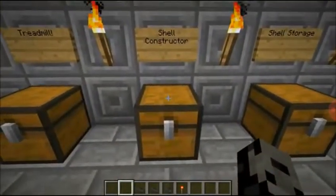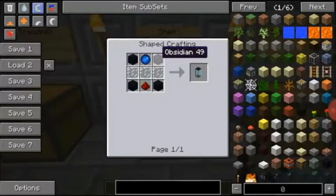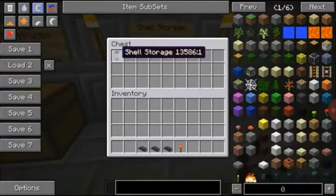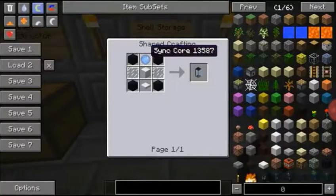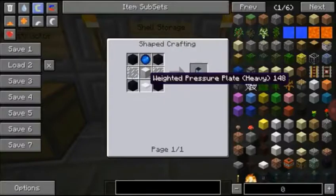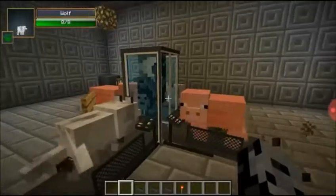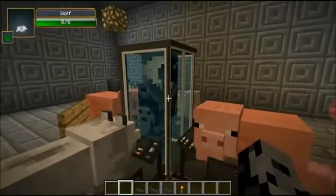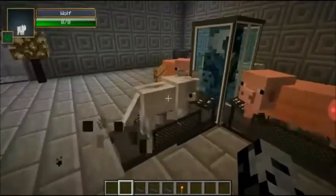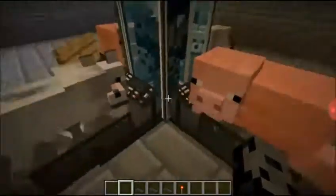The next one is the shell constructor. To make this, you will need the sync core from before, obsidian, redstone, and glass panes. And the last item is the storage. For this one: obsidian, a sync core, a block of iron, two glass panes, and a weighted pressure plate that's heavy. So yeah, that's a lot of stuff, but once you do it, it's really awesome. This block right here with my clone in it is actually the constructor. You put down the constructor block, put a treadmill next to it, get either a pig or a wolf to run on it, and it will create your clone very slowly. The more you have, the quicker it will create.